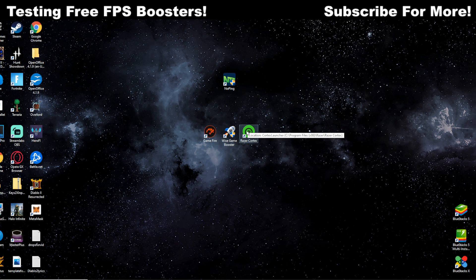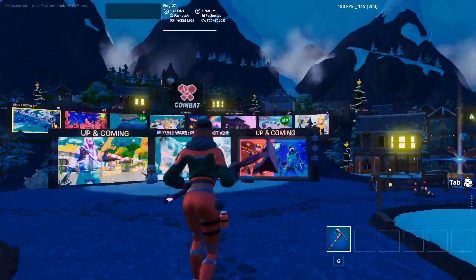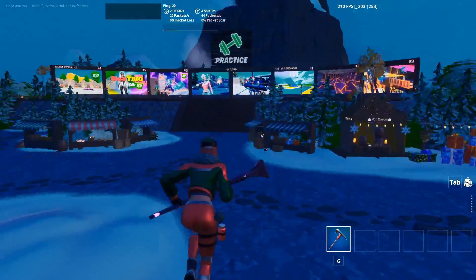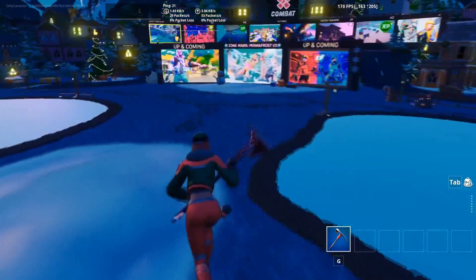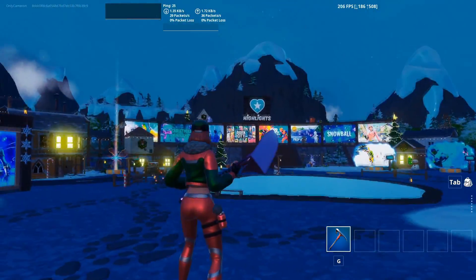Last one: Razer Cortex. I've used this before and had good luck with it. It has an auto-boost option that automatically boosts performance when a game is launched. Clicking boost now and loading up Fortnite. Back in the game — pretty good. I'm seeing 160 consistent for lows, occasionally dips to 80 but stays around 160-170. It doesn't seem throttled at all. Looking down: holy crap, went up to 600 for the highs. I think we have our winner — Razer Cortex is destroying my old FPS.